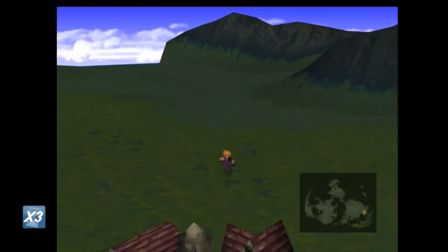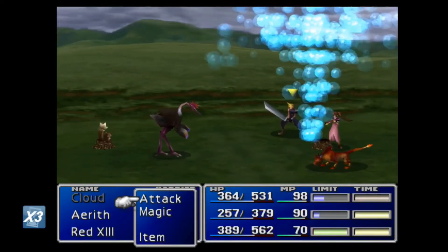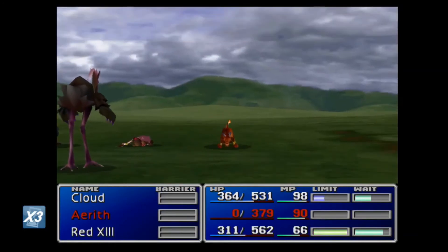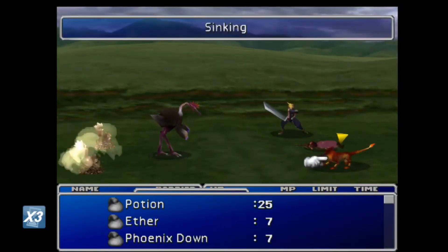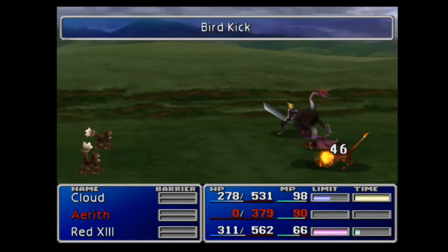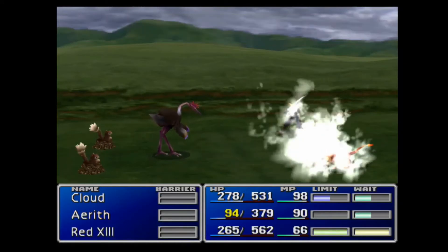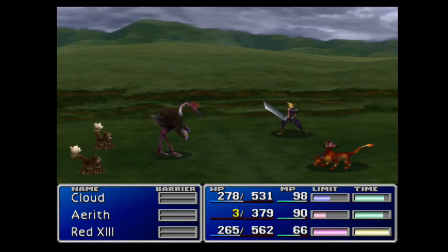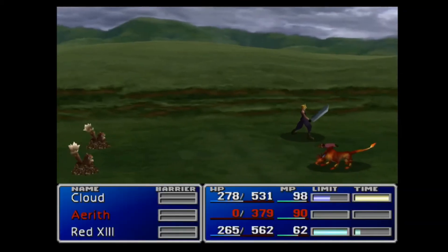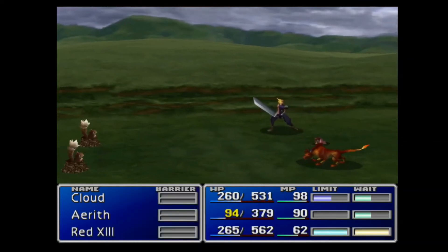I'm just going to fast forward so we can get an encounter — for some reason encounters in this game take long. I don't know why the encounter rate is so weird; sometimes it's really high but whenever you're running around trying to get an encounter it takes forever. Is she dead? I don't think that move kills. All right, let's revive her. These enemies are no pushovers — I think I underestimated them. I'm just gonna use Sled Fang now because these things are pretty hard.